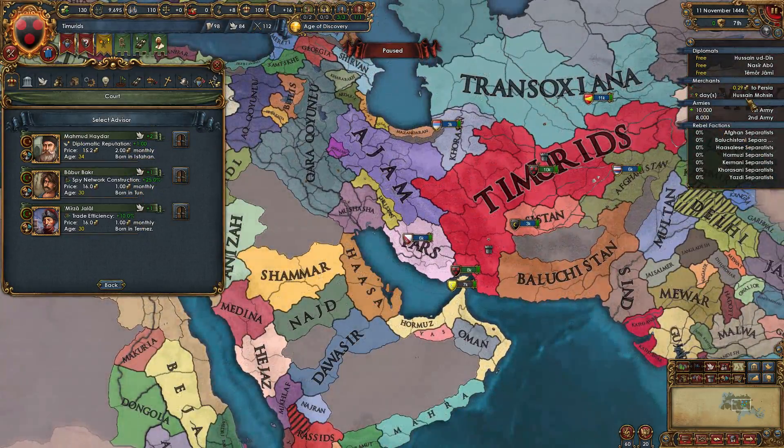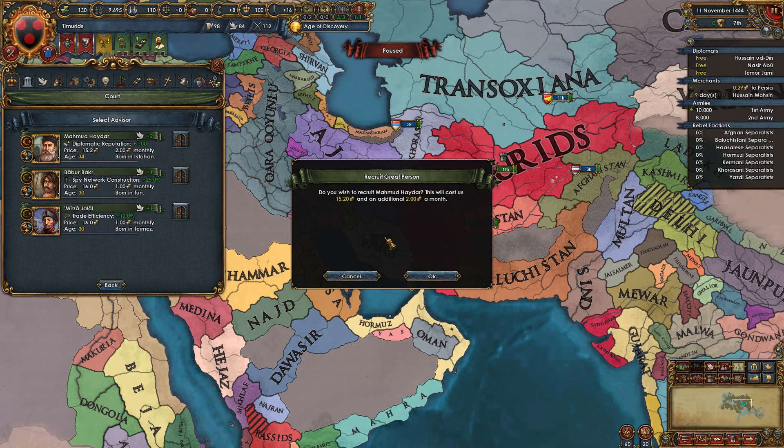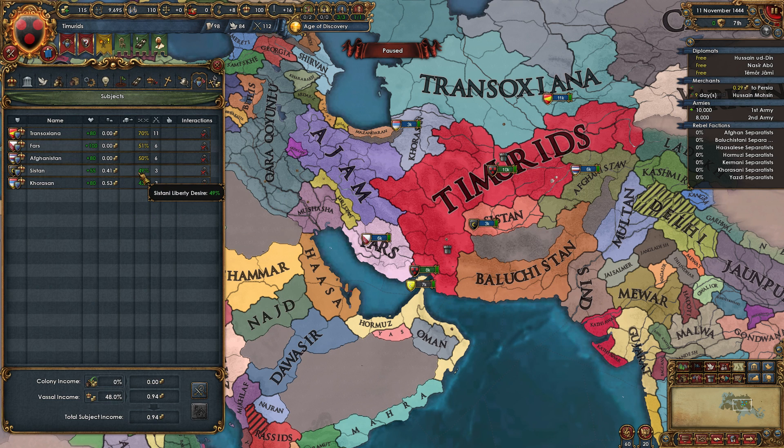No matter what you do, every time you load up as the Timurids you will always have a diplomatic reputation plus one advisor. He's half price. You always know that it's a scripted starting advisor if there is a half price advisor in your starting pool — otherwise they will be full price. So you should pretty much always take the diplo rep guy. He does cost an extra ducat a month, but it's important that we have this diplomatic reputation because every diplomatic reputation is 3% liberty desire.